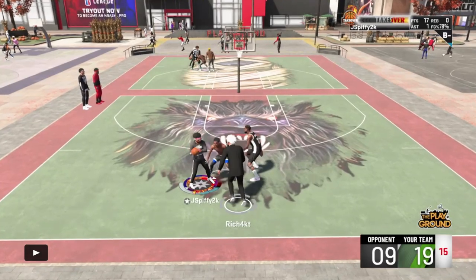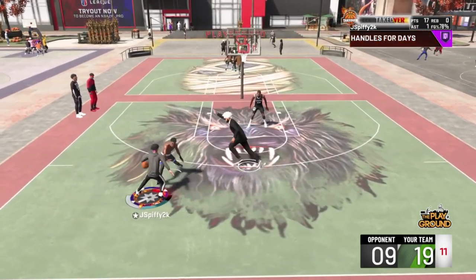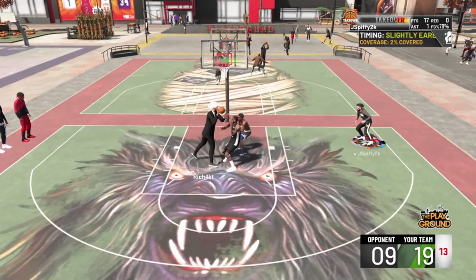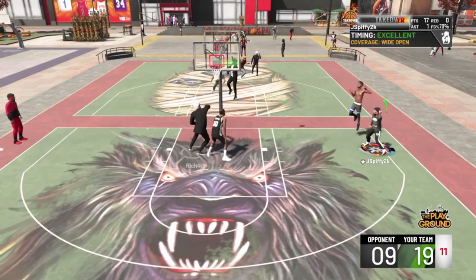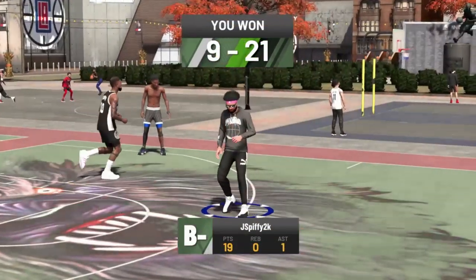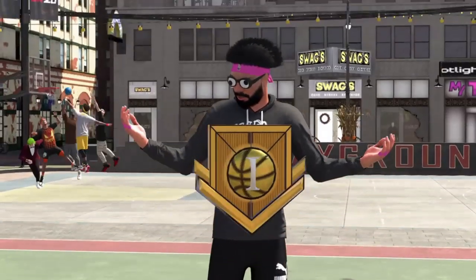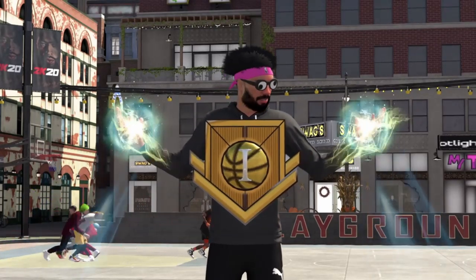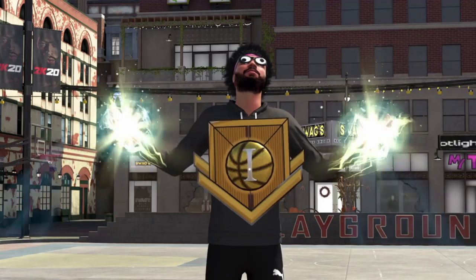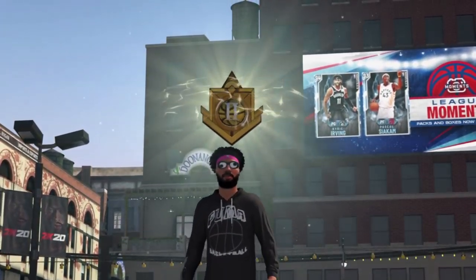So this is me hitting Elite 2. My man gives me the ball, I've got Shot Creating Takeover, we're up 19-9. I fade it, end up missing, he gets the rebound and hits me — green! I had to end it on my Elite 2 game. This grind is going hella quick; in two weeks I'll be Elite 3. We hit Elite 2 — that's all that matters.